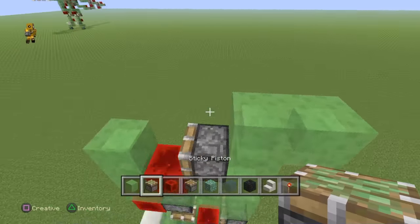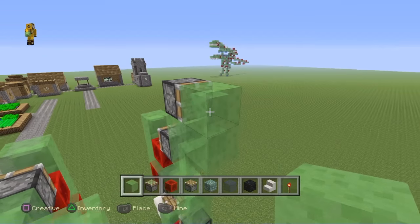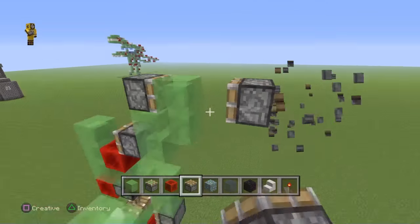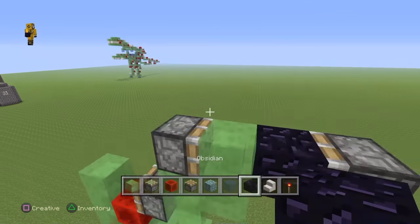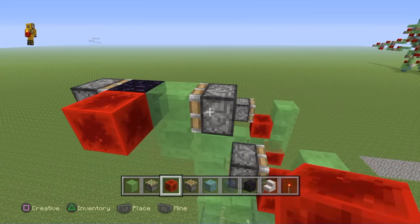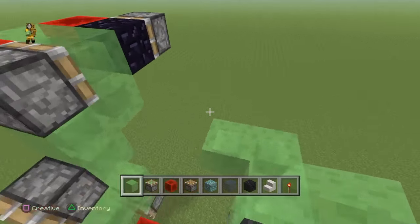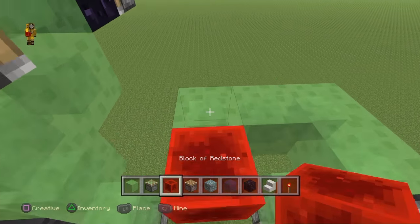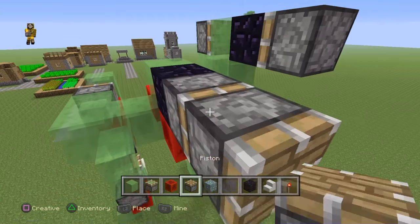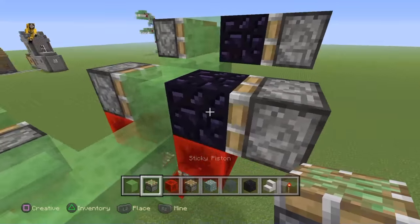Next up is the engine. Come in right here with a sticky piston, then place a slime block right there. Once you've done this, come back with your pistons. It should look like this. Then go ahead and use your obsidian or whichever immovable block you've chosen and put it right there. Go around to the outside of the leg. Come in with your redstone blocks right here and the slime block right there. Then put another slime block here, a redstone block there, redstone block here, a slime block there, another piece of obsidian here. Come back with your piston facing into the obsidian, then place a sticky piston right there.